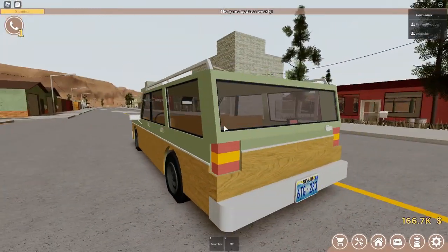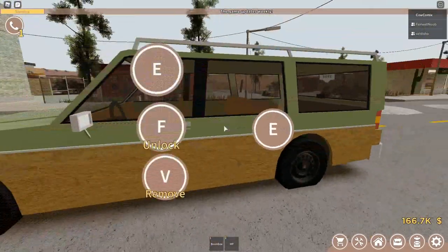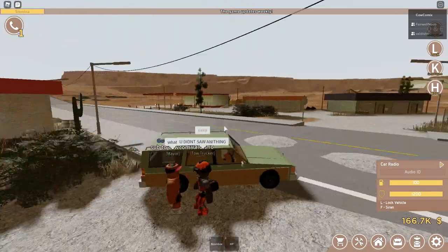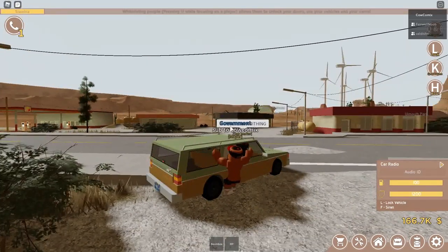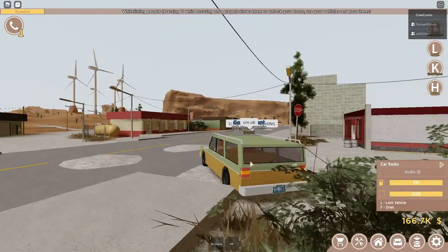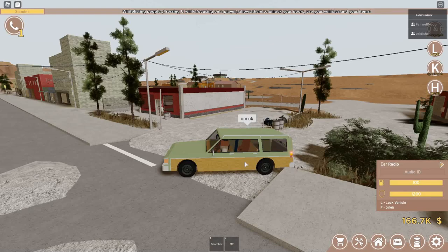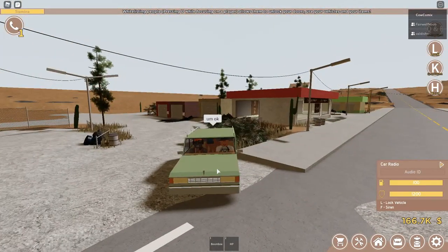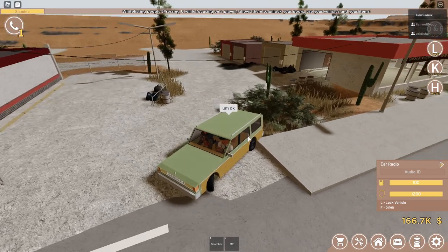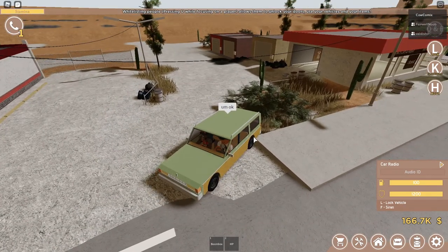I mean, it doesn't look too bad — I like it. It's like a family car. I'm going to see if my friends can get in here. And also, this car has five seats because the middle seat is actually functional. Normally it's just two seats in the back for each row, but this one has three.